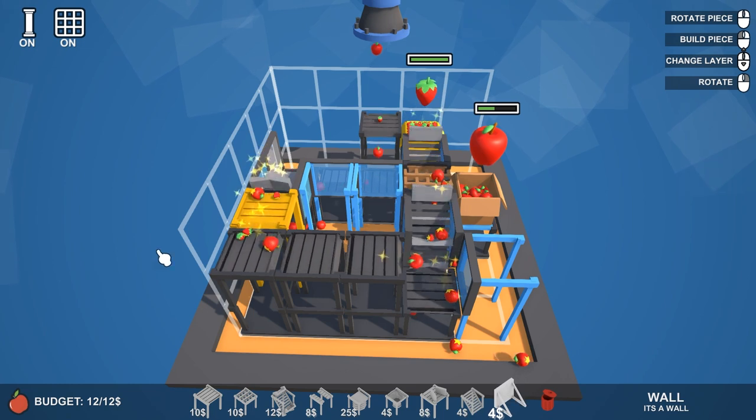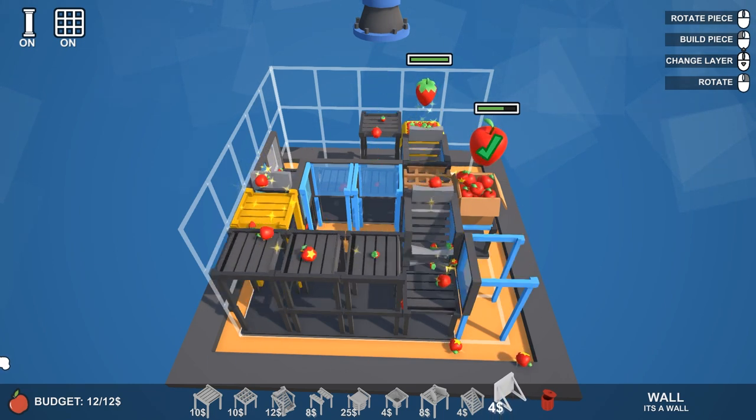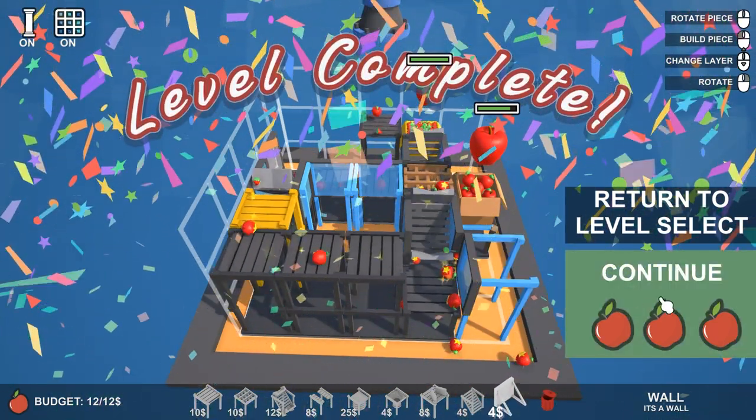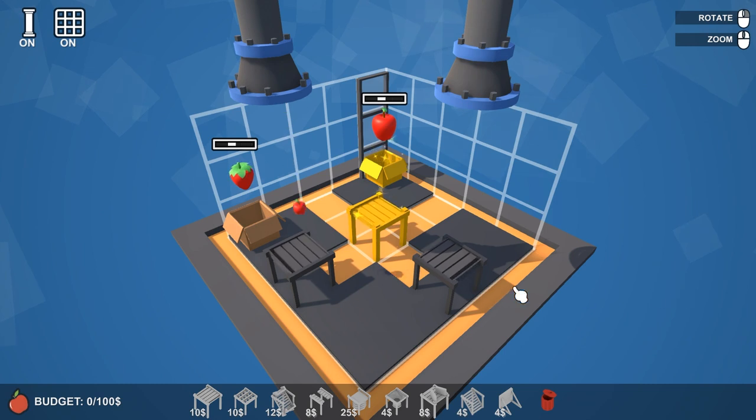We've got a lot of apples falling off here now — I won't be able to build them unfortunately. We worked it! We did it — nice. Now what are we doing? He's not come to talk to me this time. So we've got apples, we've got the strawberries, the strawberry box there and the apple box there. We've got to bounce them in.